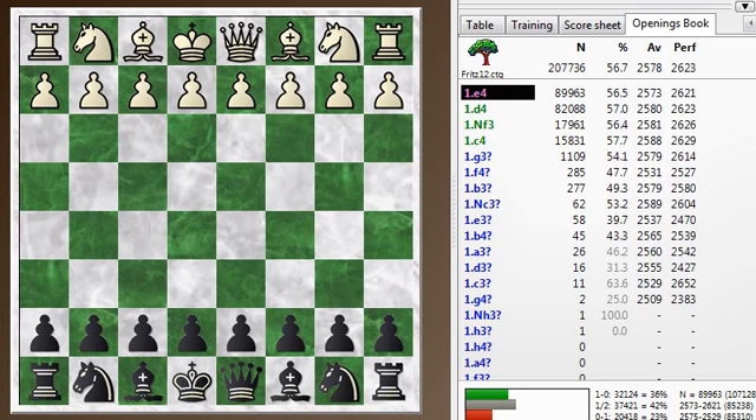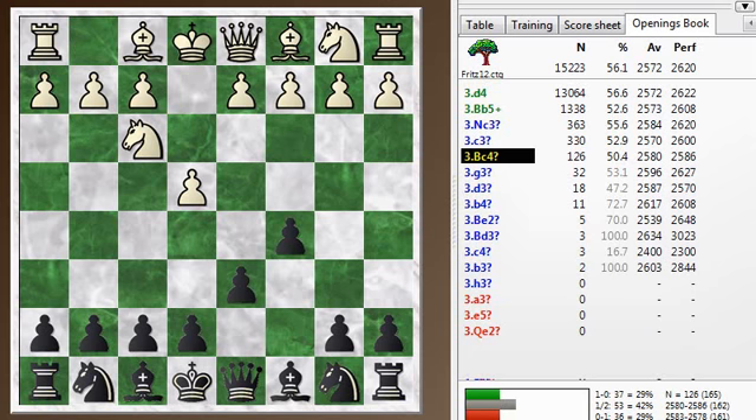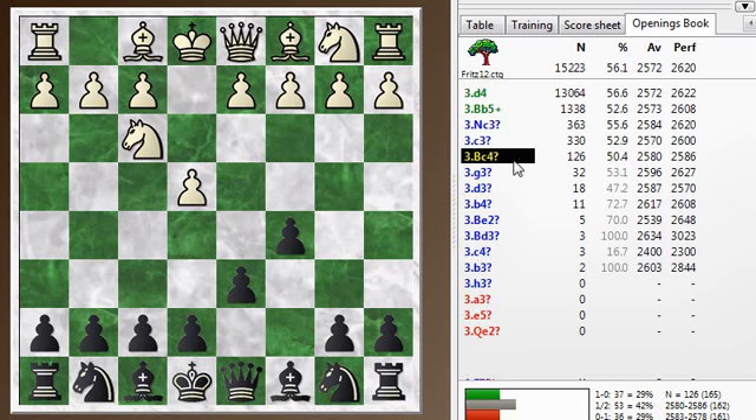My opponent went into the bishop c4 line, which is not that common at the top level, but I see it fairly often. It's the fifth choice after d4, an open Sicilian, bishop b5, the Rossolimo or Moscow variation, knight c3 or c3 — other alternatives. So bishop c4 is number five.